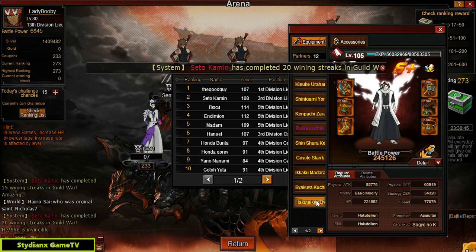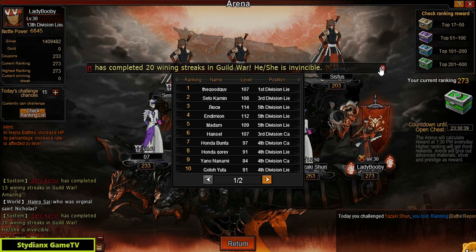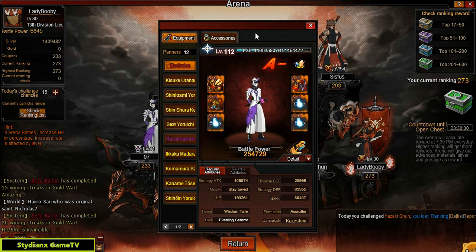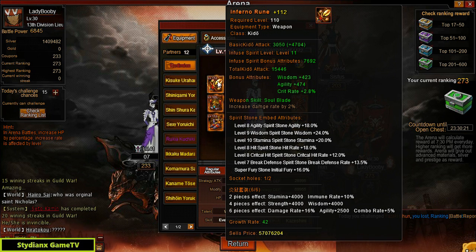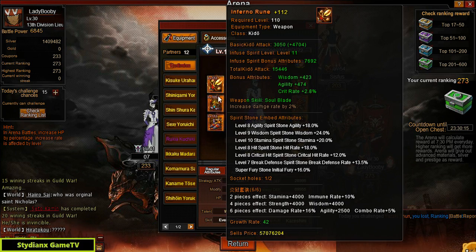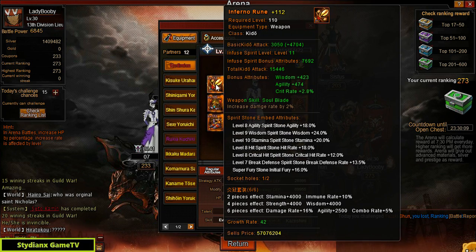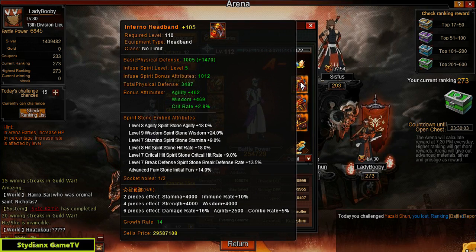So we've seen his stack and the accessory is pretty good — looking good. Now let's move on to the fourth one, which is Endymion, level 112 — 254k BP, looking good. The stones are pretty good. He opened one socket hole — I'm guessing the extra stamina stone, the level 10 one. That's a good one. And this socket is opened as well. I'm seeing a lot of level 7s — majority of level 7s.